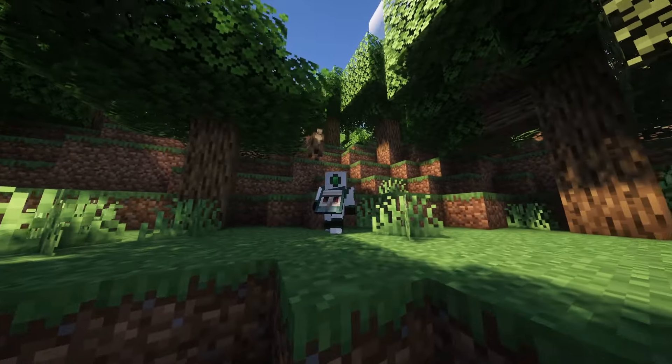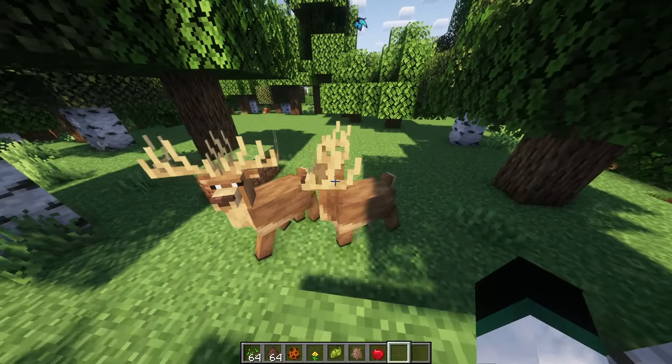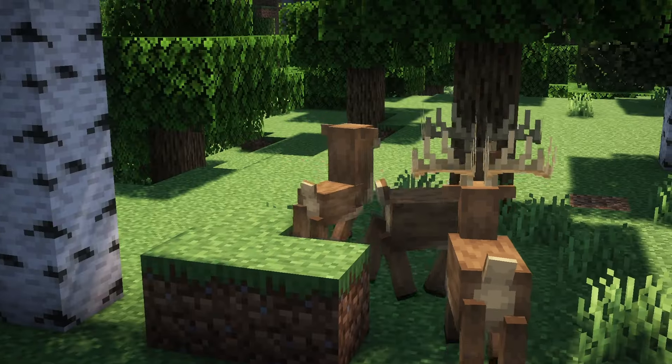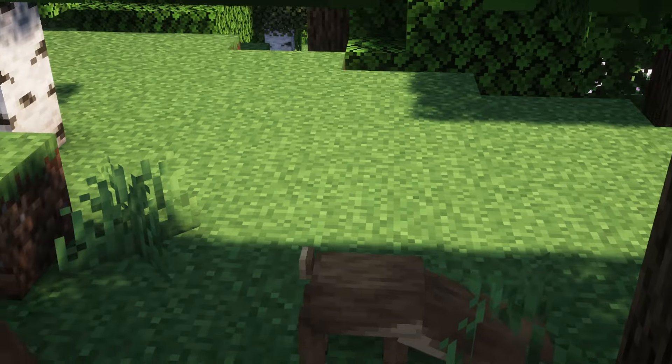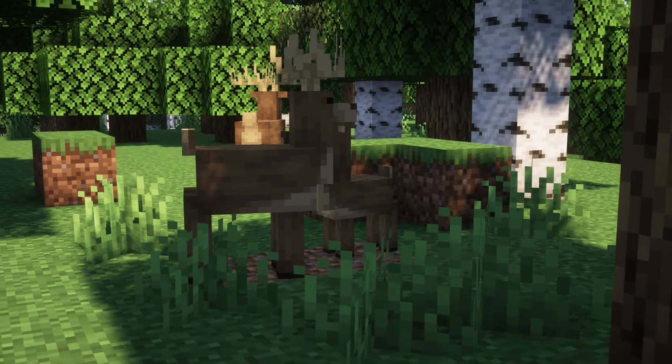Deer graze grass blocks, changing them into dirt blocks. Baby deer graze grass much more often than adults. When a baby deer grazes, it gets a slight boost in its growth. Deer can be bred using apples, after which they spawn a baby deer. Adult deer drop 0-1 antlers and 1-2 venison.